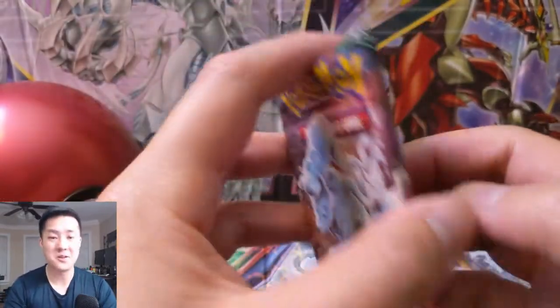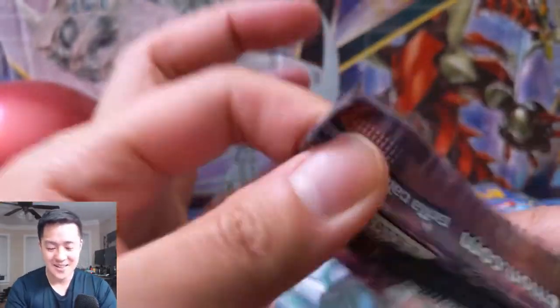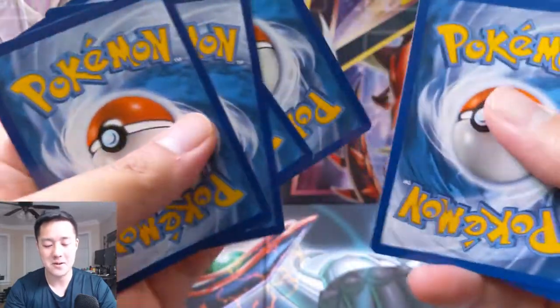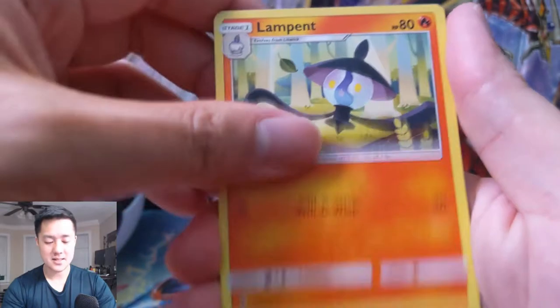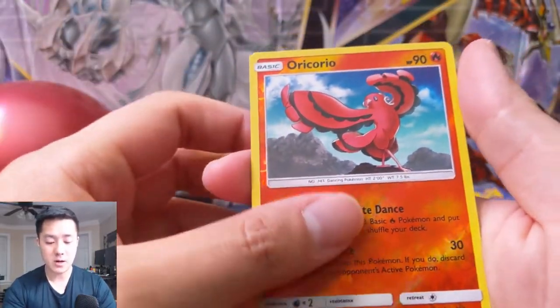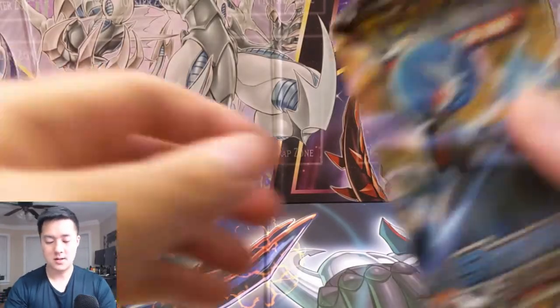Nothing there. We didn't do as well as our last Pokeball, but I don't think those insane odds are repeatable — probably at least one in a thousand pulls. Moving to the next pack: Lampent, Machoke, Slowbro, Fletchling, Alolan Vulpix — probably my favorite — Petilil, Oricorio, and then a Vanilluxe.